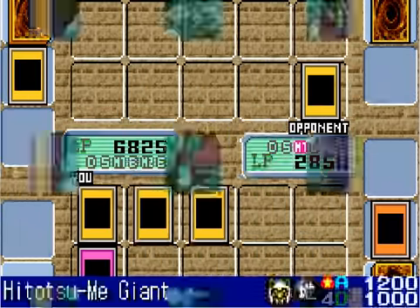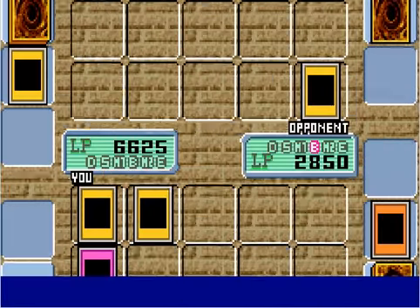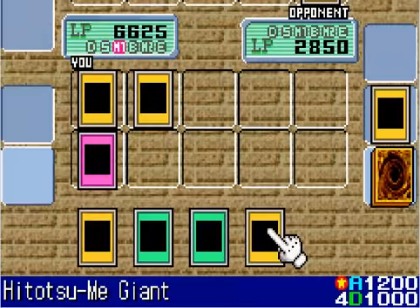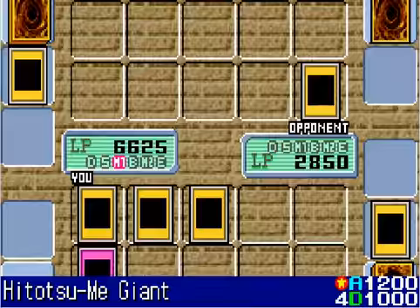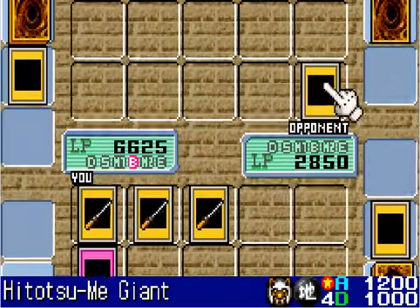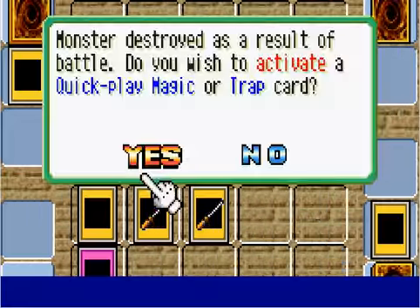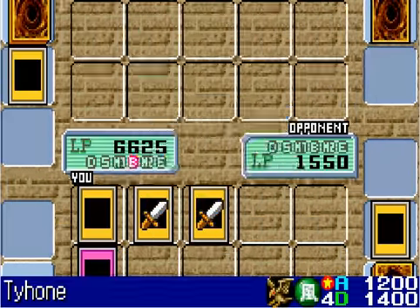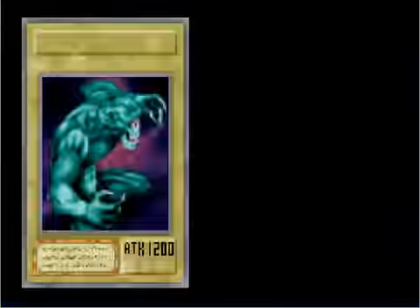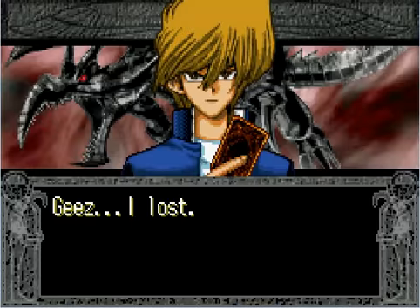His time is running out. Hitatsumi Giant is summoned to the field and destroys Snakey Yashi — not too bad, I've still got two monsters. I've drawn a Hitatsumi Giant of my own and summon it. Summoned Skull annihilates his Hitatsumi Giant — the difference is 1300. Joey Wheeler is done for after these two attacks to his life points. Hitatsumi Giant finishes off Joey. This was actually a little easier than last time — he didn't get to summon Red-Eyes this time.